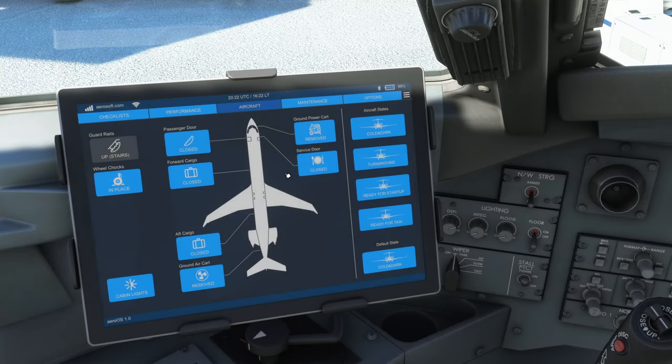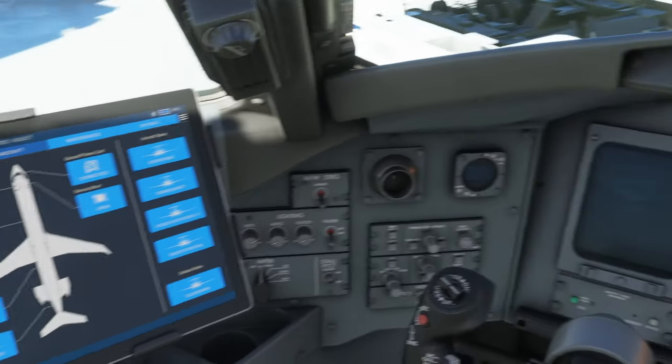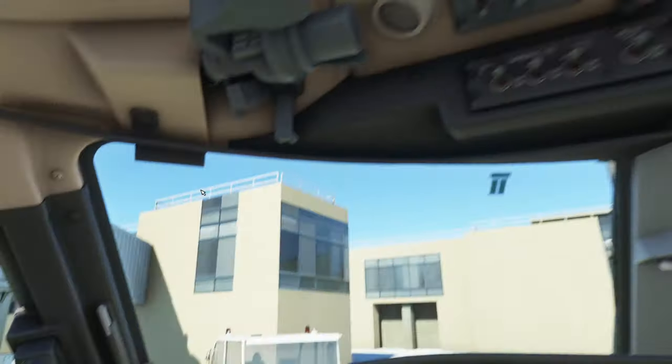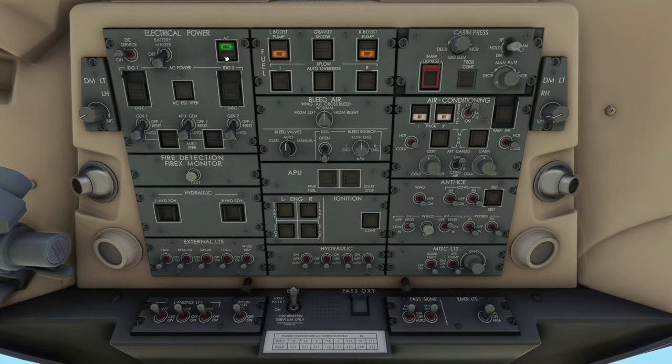Another small but welcome change: when you click on something it actually reacts now. Before, when you clicked on a button you really weren't sure if you'd clicked at all. Now the buttons blink in and out — a very basic user experience improvement, but very welcome so you won't doubt yourself anymore. Anyway, let's get this plane started and go through the other details.